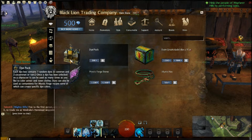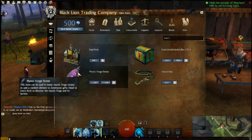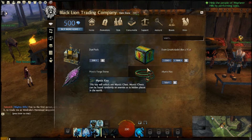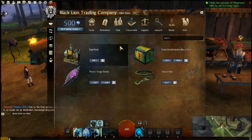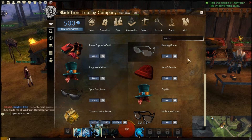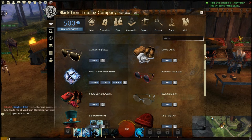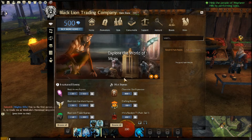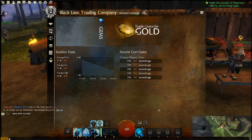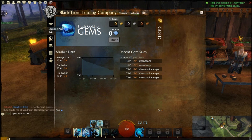These are all consumables, purchased with gems. You can buy gems with gold or you can find gems elsewhere. These are all different outfit items. Under promotions there's nothing much. You can trade gold for gems or trade gems for gold — either or, depending on what you need.